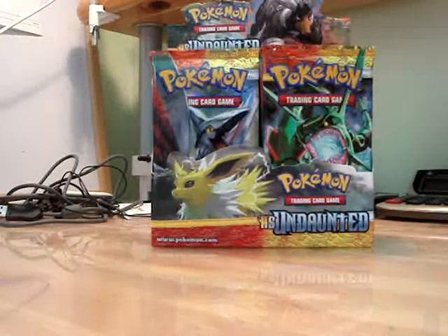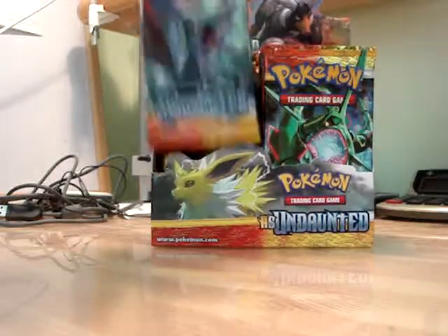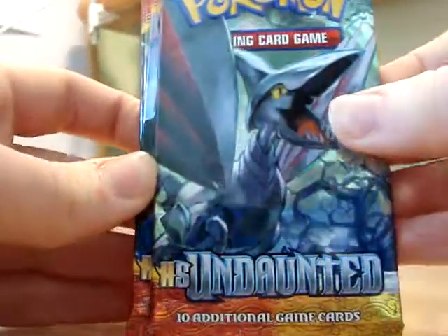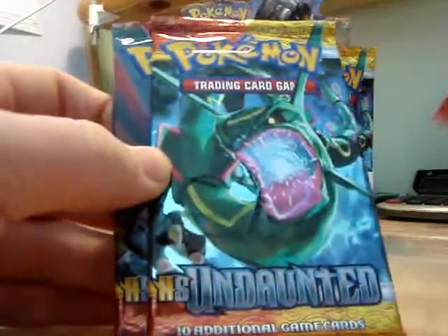And so now I'll get into opening these booster packs and show you what the four packs are. We have a Skamori pack, a Houndoom pack, a Jolteon pack, and a Rayquaza pack.